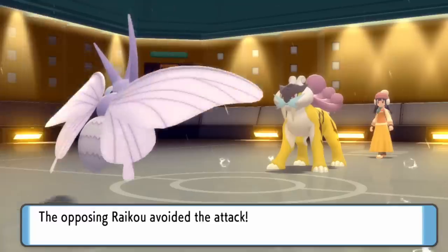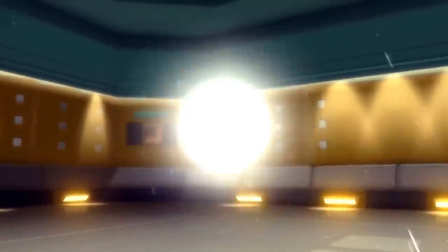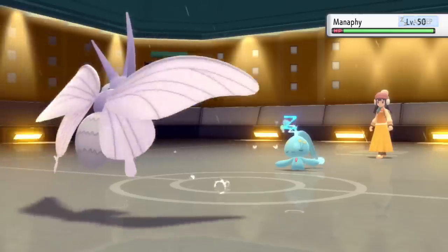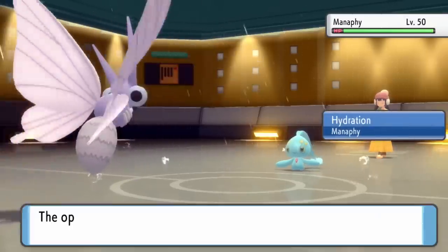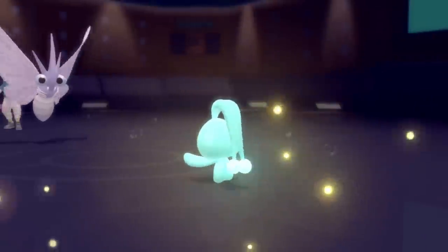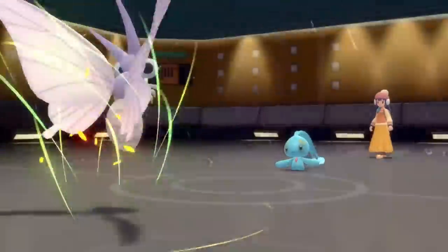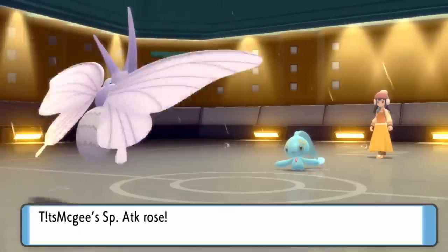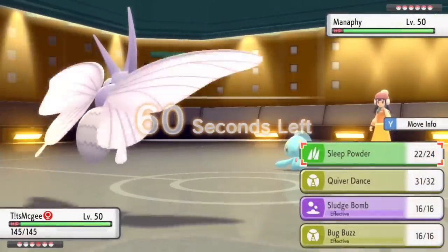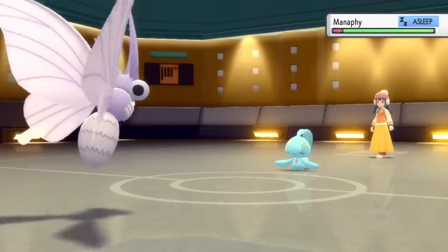They decide to switch out — Toxicroak is a horrible matchup — as I go for Sleep Powder and it misses. Because why would I get free momentum? I go for it again as they switch into Manaphy. The reason is that in the rain, this thing's ability will immediately heal it. So it gets put to sleep, then wakes right back up. I predict it goes for Tail Glow — which is pretty much what Manaphy does. I decide to go for Quiver Dance knowing that. The rain actually goes away this turn, which allows me to put Manaphy to sleep without its rain recovery. I go for Sleep Powder — I do actually hit it. I'm sitting two for three on Sleep Powders; Venomoth, you've gained back my respect.